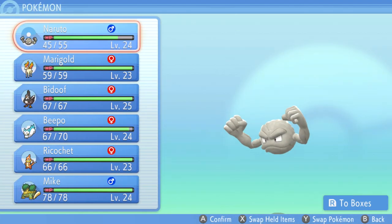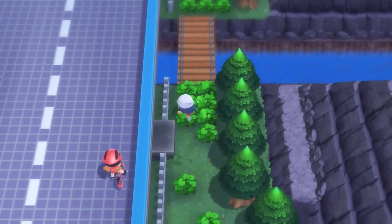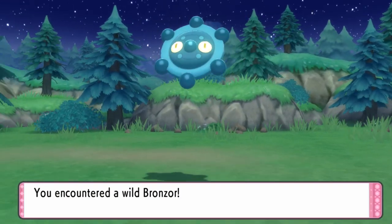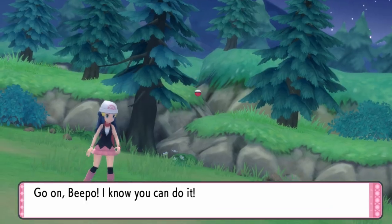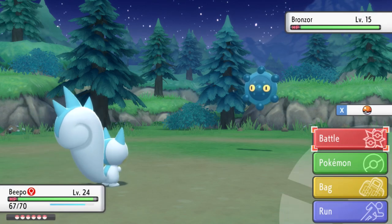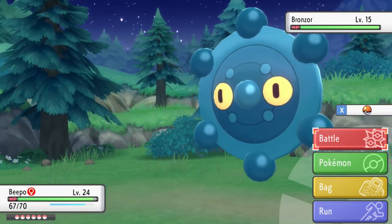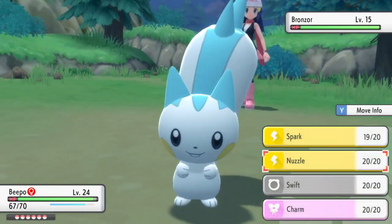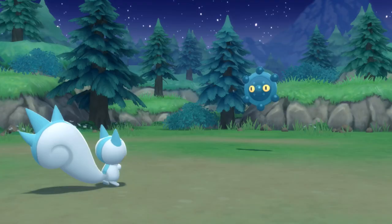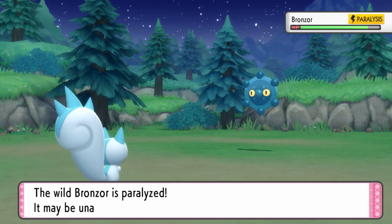Can we catch something here? Yes, we can. I'm going to swap over to Beepbo because we can paralyze and do a little bit of damage, as long as we don't accidentally one-shot anything. What is that — Bronzor? Steel/Psychic, I think. Well, that would be a good addition, wouldn't it? Level 15 — that's not that bad. You're weird as hell. Let's just nuzzle it — give it a little nuzzle. It's nine levels lower but this is a power-20 move on one of my weakest attack Pokemon. Easy peasy. Now just throw a ball.